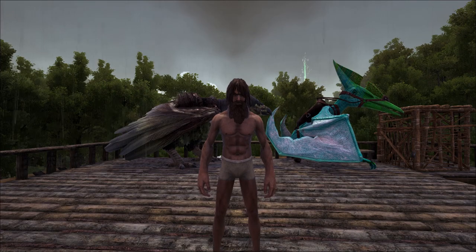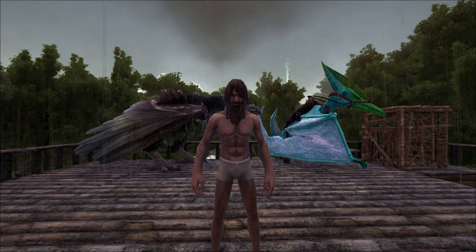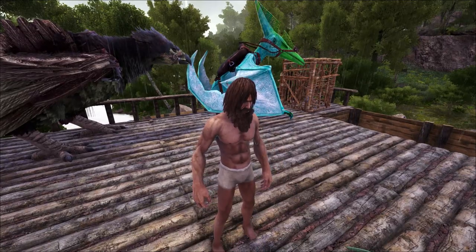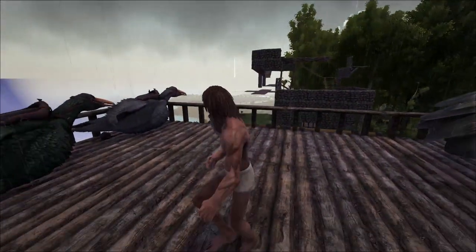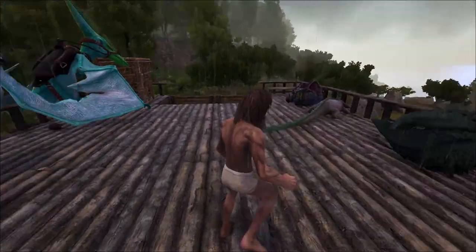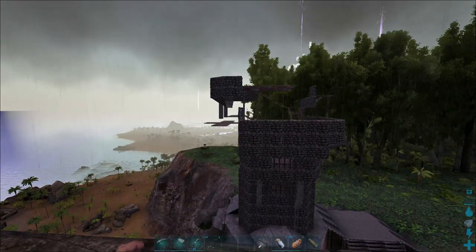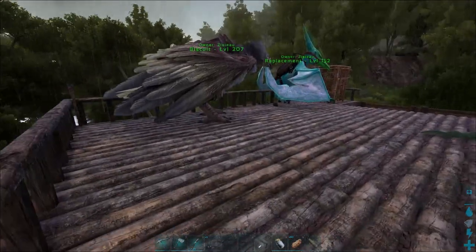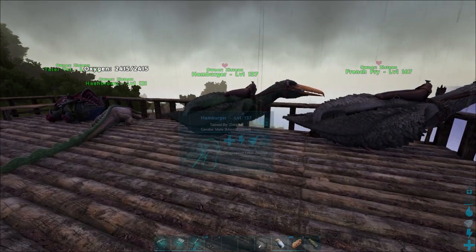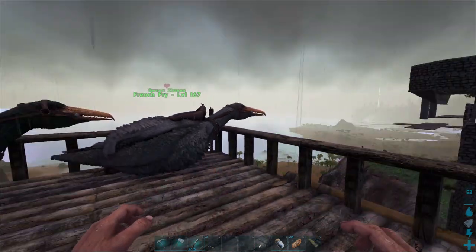Welcome back everybody to another exciting episode of Ark Survival Evolved from the Naked Dino Man server. This is episode number eight. Today we're going to go over some building I've done off camera, some construction underway on our tower that we're going to move into sooner or later. It just passed the height of this starter shack tower, so it is definitely coming along. We're going to go swimming, make a fabricator, and craft some more advanced items. Making higher-level stuff gives you a lot more experience, which is good for leveling.